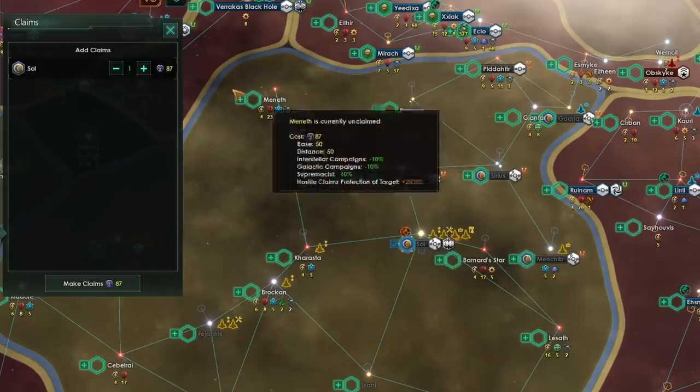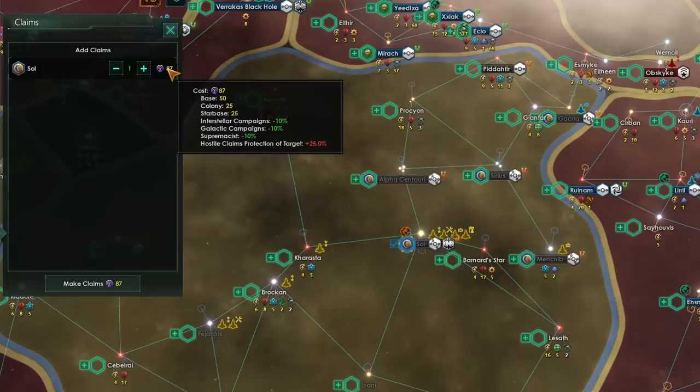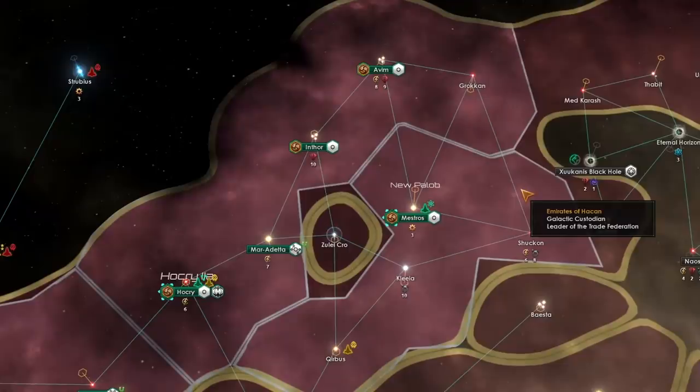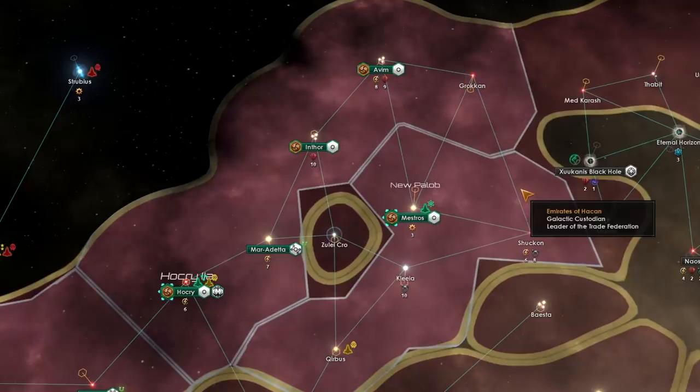For instance, here I can claim the Sol system, and that is going to only be the base cost based on the value of the system and the colonies and star bases within it, not including any distance bonuses, because as you can see they have built a gateway in their system. This is easily prevented by closing borders. Sectors, which can be very tricky to deal with, will never extend through a gateway. So yes, a sector will be up to four hyperlane jumps from the capital, but because it doesn't extend through the gateway, you cannot combine all of your territory into a single massive sector.